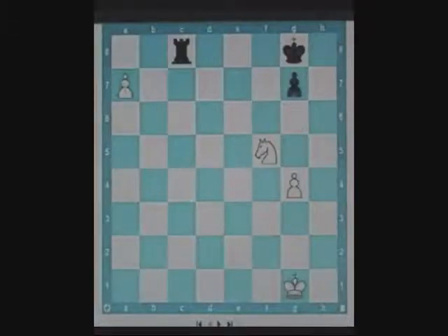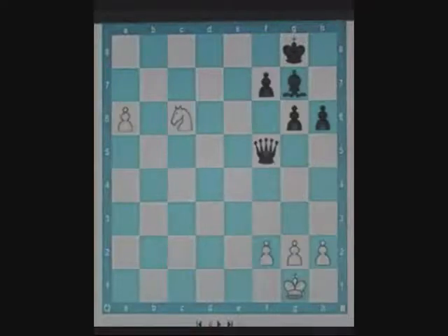A fork is a simultaneous attack on two enemy targets. The aim of this chapter is to help you recognize forking opportunities for your knight, in which the defender of the forking square is either pinned or distracted. In some cases, the forking square is unprotected. By now you must have figured that knight e7 check is the winning move for white. Now I will show you some real game examples. You can pause the video if you would like to find the best move yourself.